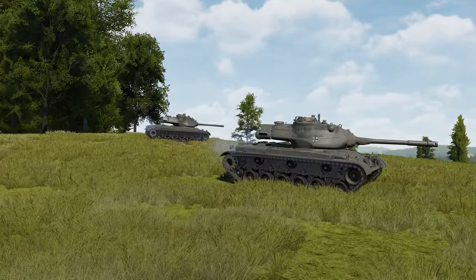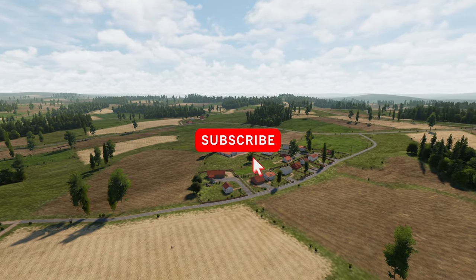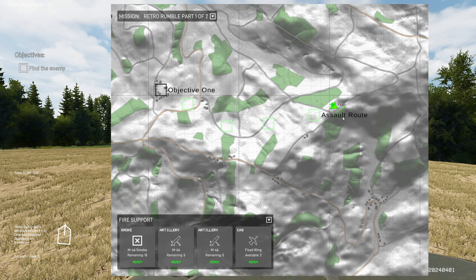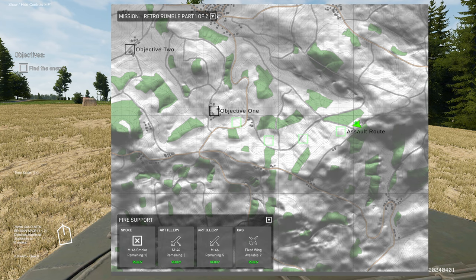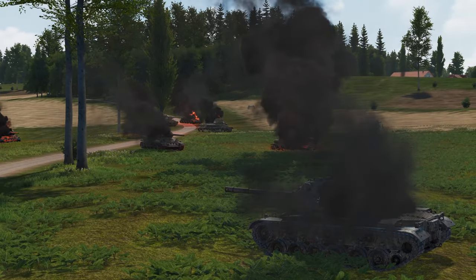In Gunner Heat PC's missions we're going to go back in time and face off against the West Germans' M47s using similar counterparts from the pack around that era. We're playing the mission called Retro Rumble part one of two. Our main objective is to take objective one. Enemy strength is unknown but they are M47s; we're playing as the PT-76B with reinforcements of 18 T-34 tanks, so do expect a bloodbath.